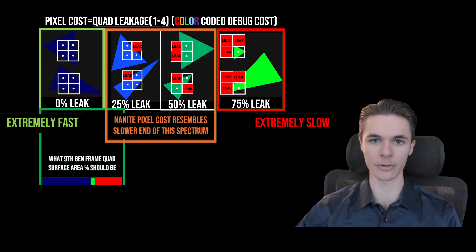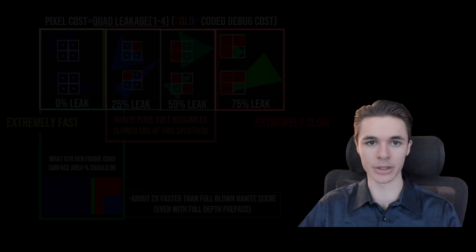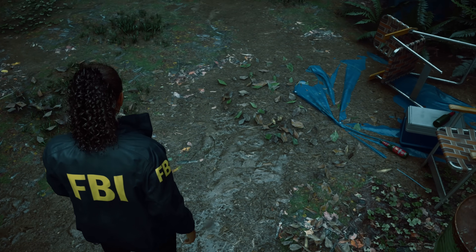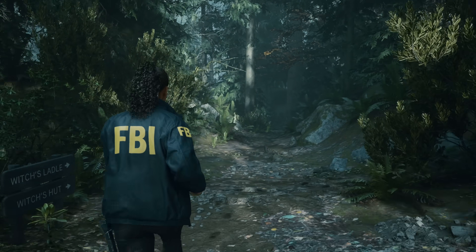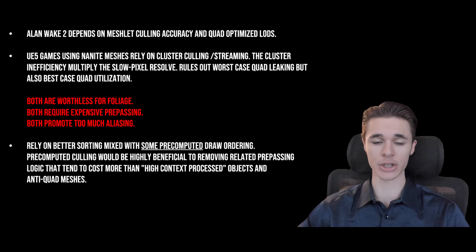Systems like Nanite use quadless software rasterization to shade pixels at a cost between the worst and best case quad scenario, which also makes upscaling seem more valuable for an FPS increase. People pretend these systems offer a high but flat cost — that's wrong because the culling logic isn't flat or even efficient, and material shaders aren't flat either. Anyone looking at the pipeline and geometric failures can tell the answer is a clear no to whether the reinvention of rendering has substantial benefits.